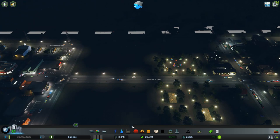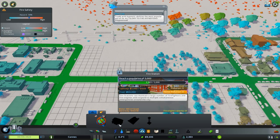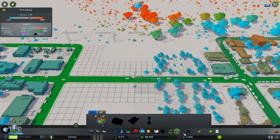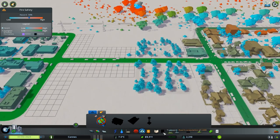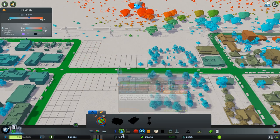We're back up to about eight grand. What would be our next achievement here? We should be getting close. We get transportation at 2,600 people. I'm trying to see what I want to put right in this area - I may make it more commercial.